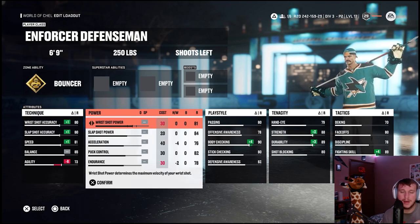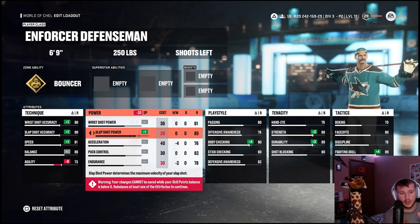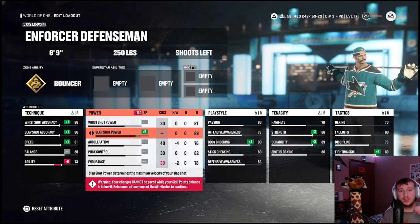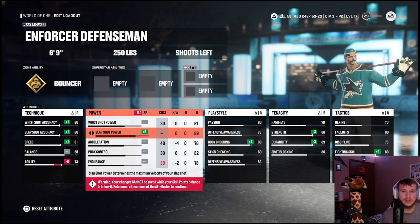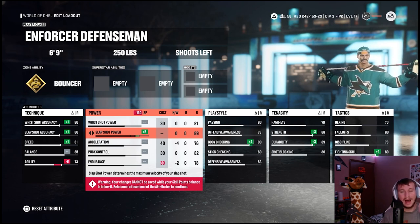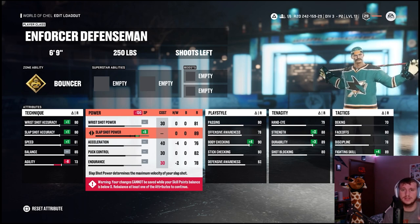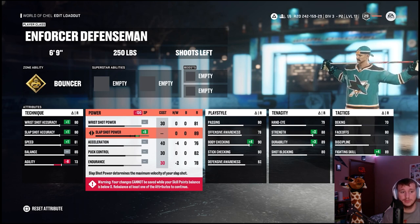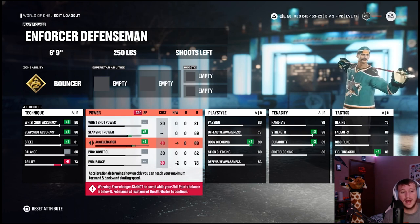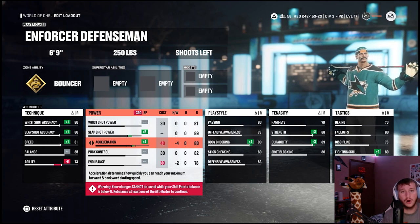For power attributes, add five to slap shot power — Zdeno Chara shot the hardest shot in NHL history in the skills competition, multiple times not just once. Then add four to acceleration — we're going to need 82 acceleration for an ability, and plus five only gives us 81, so we add four and then give him an acceleration boost. Then take five off endurance, four off puck control, and two off wrist shot power.